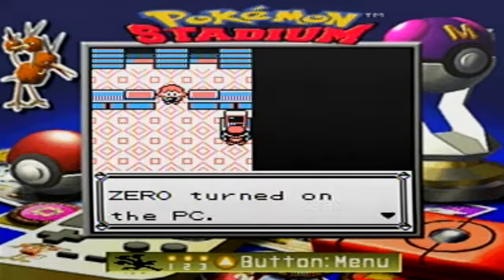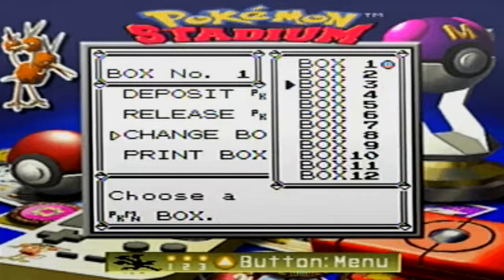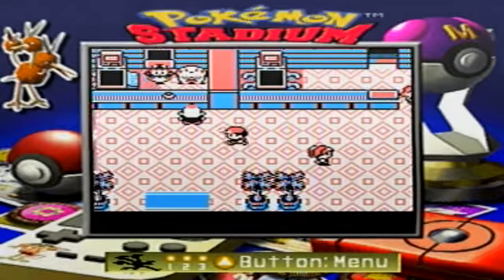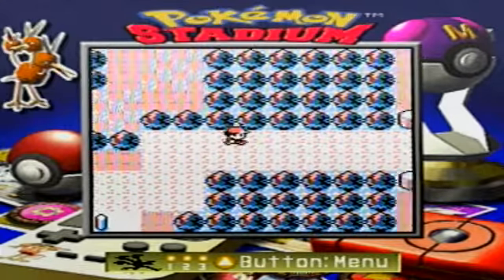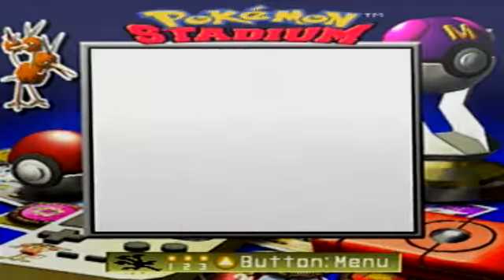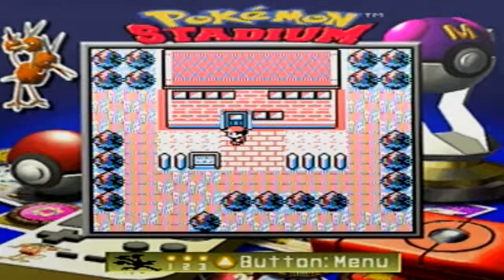The first thing you want to do before going into the Safari Zone is go to your PC and switch to an empty box. I usually change to, like, box 12 — let's call it the Safari Zone box. The reason is because you can catch a ton of Pokemon in the Safari Zone, but you're liable to fill up your box before you can finish. I'll just get Shark to cut here, and here we go — the Safari Zone.